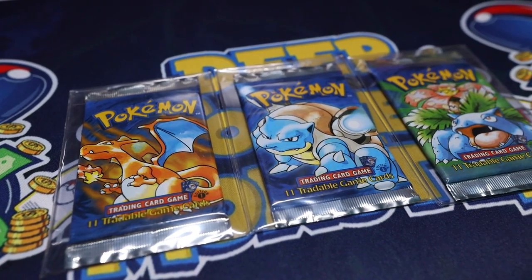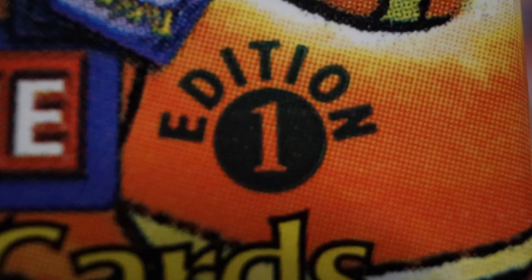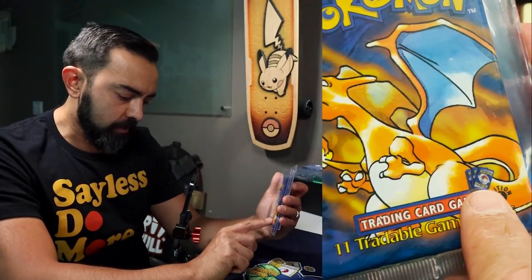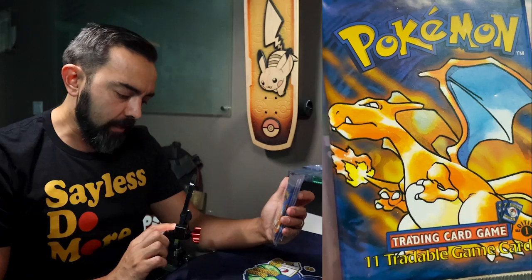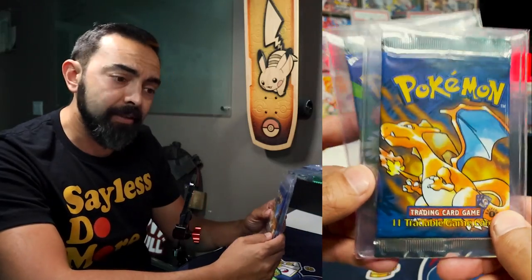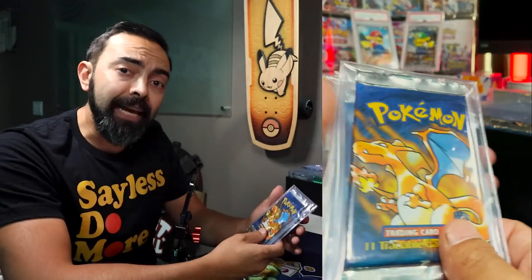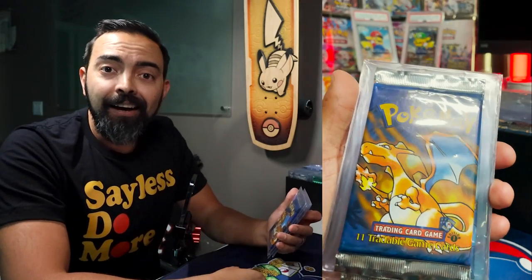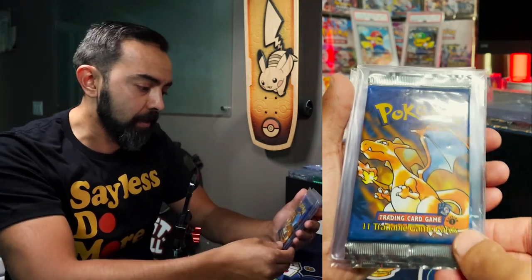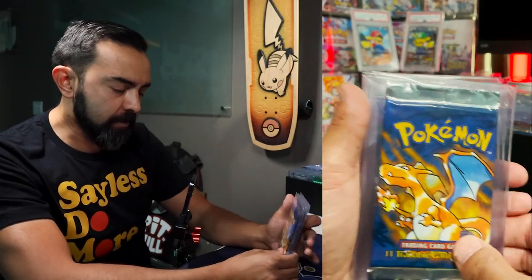Let's start with first edition here. This is the first edition set with Charizard, Blastoise, and Venusaur, and they all have the first edition stamp, of course. Another thing to pay attention to with these early packs is the little three cards where it says trading card game. This is about $12,000 to $13,000 worth of packs in my hands right now. These are all light, which means they were weighed and don't have a holographic in them, which makes them more valuable sealed and graded. So we're going to keep these sealed.